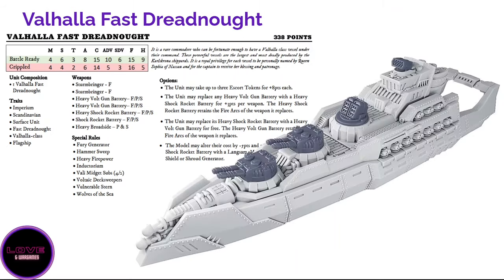Now let's look at each ship variant and how to play them. The first variant is the Valhalla Fast Dreadnought, the ship that gives its name to the box. The first thing you'll notice is that it is very expensive at 338 points — more expensive than even the Tirpitz, the named Kaiser Elector that teleports around, which is a very good ship but still cheaper than the Valhalla. So it must be really good.